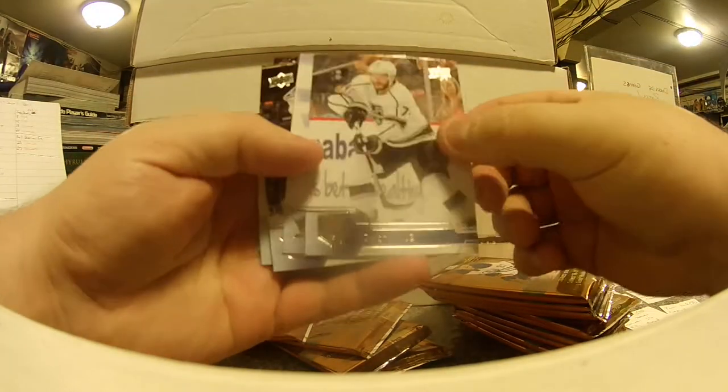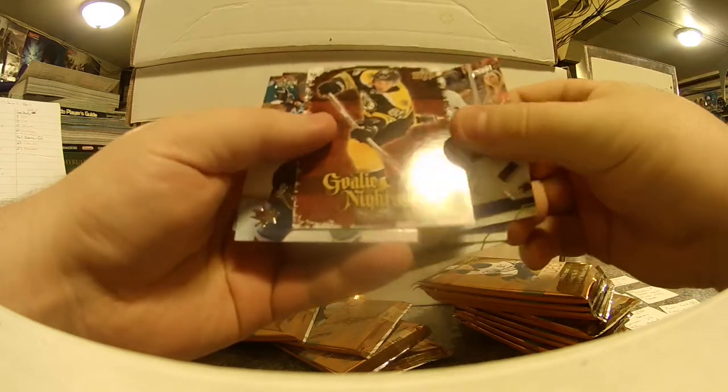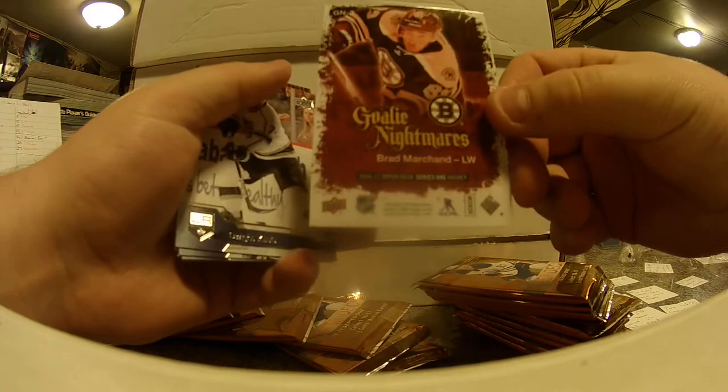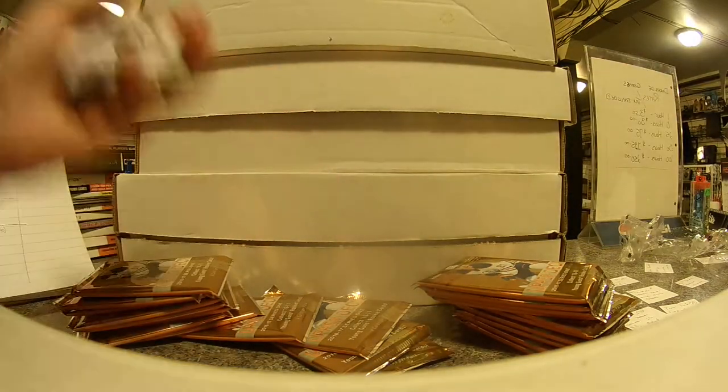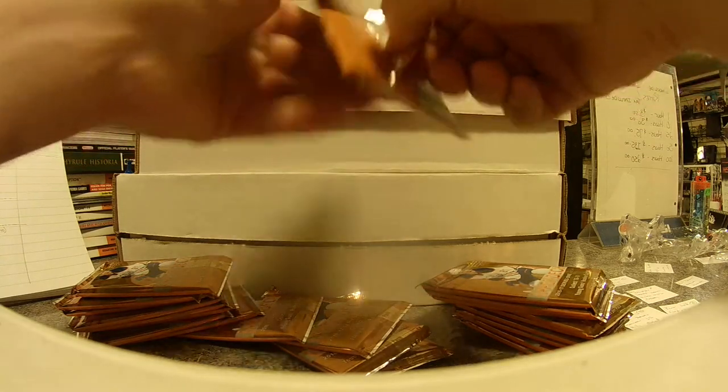Next up we got Dwight King, Chris Letang, Ryan Miller. We have a goalie nightmare — there's a new insert called Goalie Nightmares. Brad Marchion for Boston. I think Boston belongs to Kit as well, so Kit is cleaning house right now.